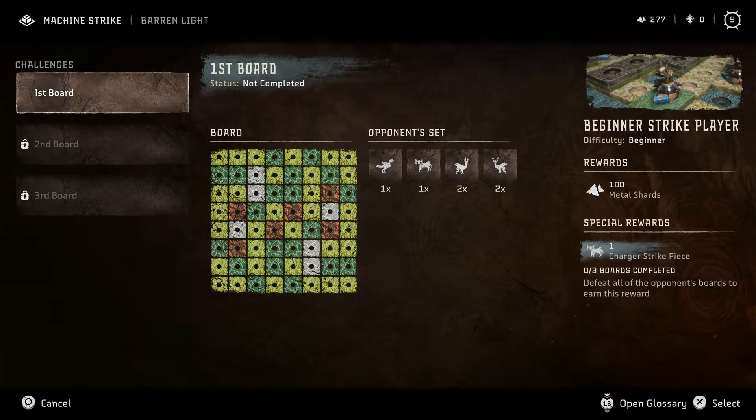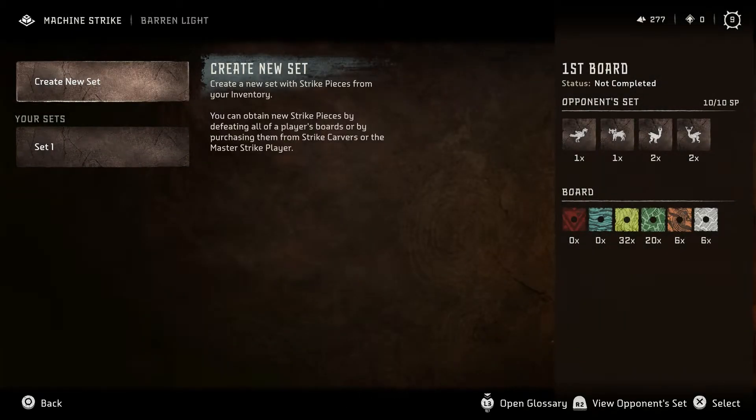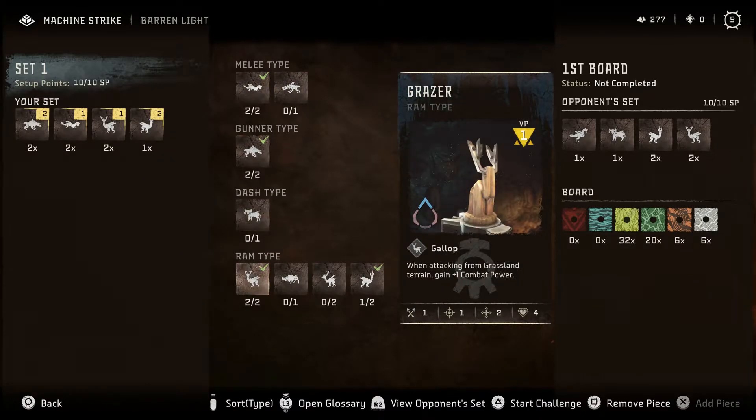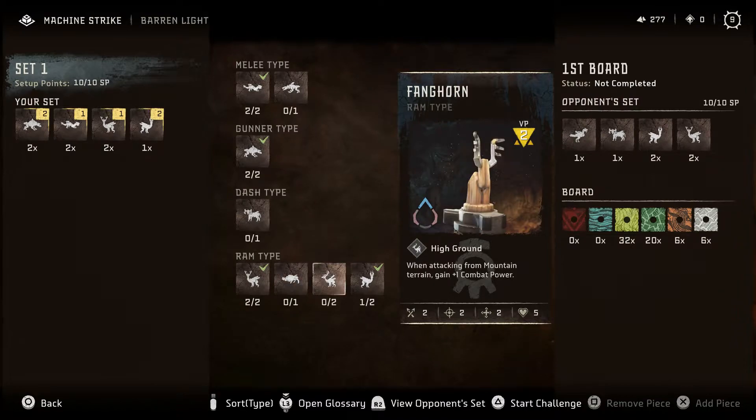So what was the board? It's mostly Grassland, a little bit of... Let's see here. How can I change this set a little bit? I'm not a fan of the Bristleback. I'm trying to think of what it really does. It gets that Spray ability, but really beyond that...